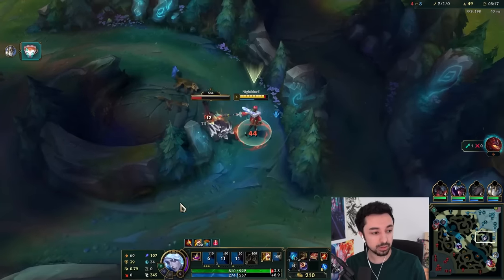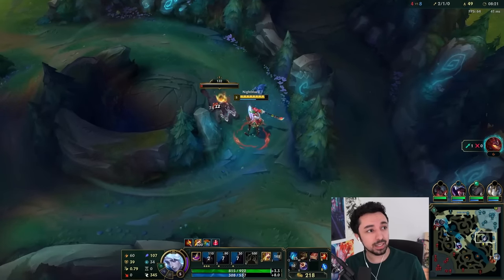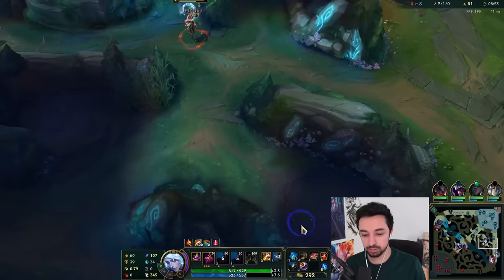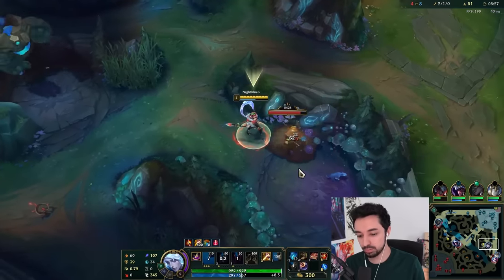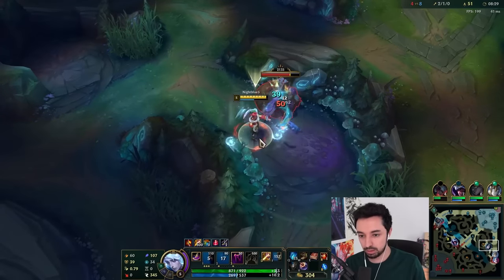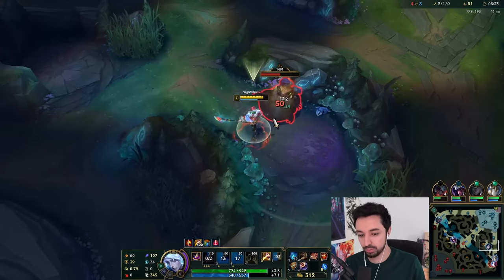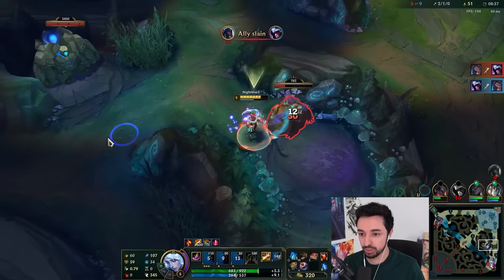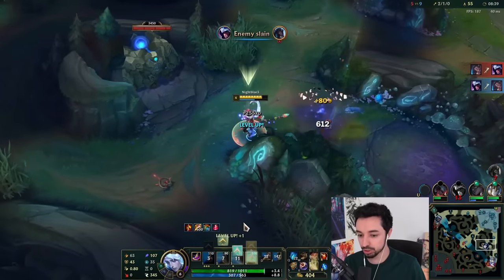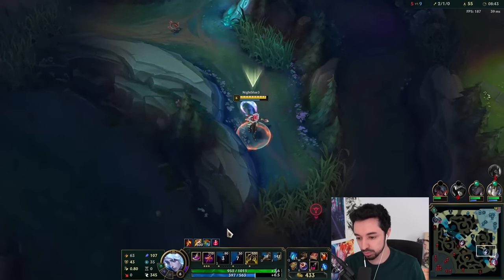Wait, does my E, Q do more damage now? I've got to check that actually. Thank you Deathsinger, Top 5, Daiki, and Hunter for the subs — thank you very much, guys, much love. No, it's the same damage still. His QQ definitely allows him to jungle pretty easily.